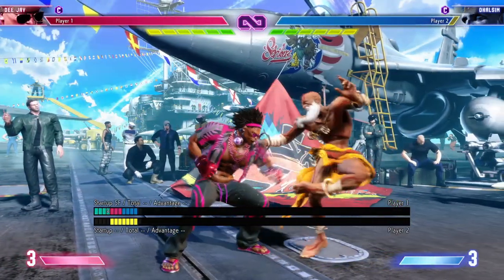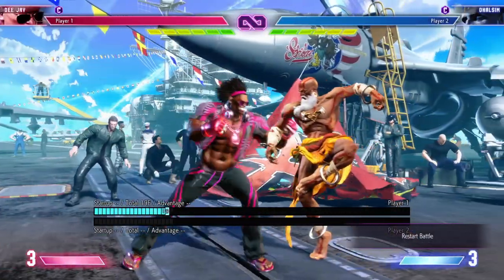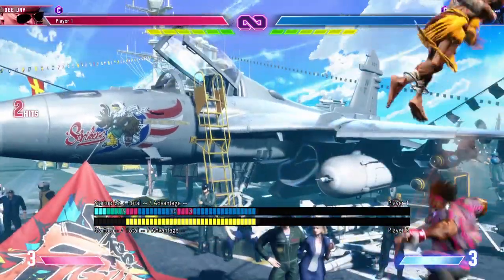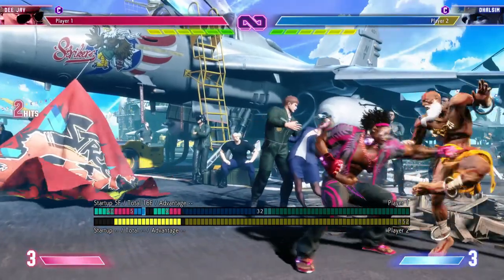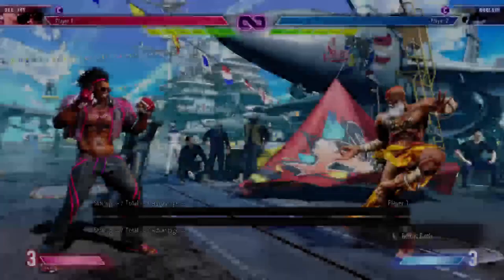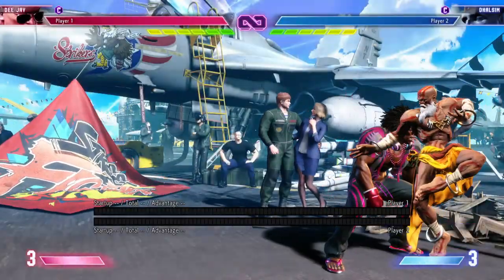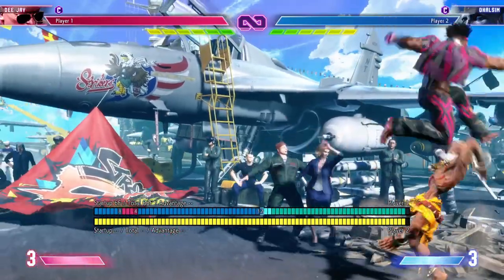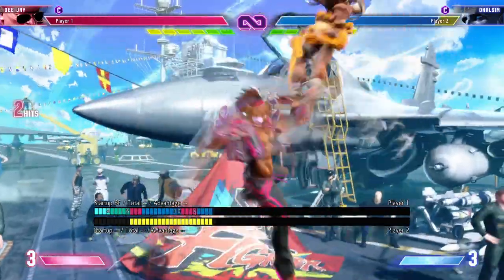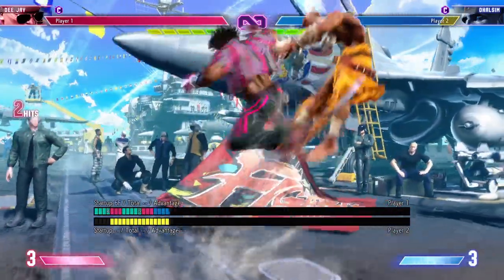Jackknife Maximum also matches the same pattern as his last two specials — the light version being a feint, the medium version functioning as an anti-air if you catch your opponent jumping early, though it does not have invincibility properties. The heavy version does have invincibility, so that's what you'll use when you recognize somebody jumping in for an attack. In the corner you can combo the medium kick version into the heavy kick version, and some places mid-screen you can do medium kick into EX — very tight timing, not something I'd recommend doing all the time unless you've really got it down.